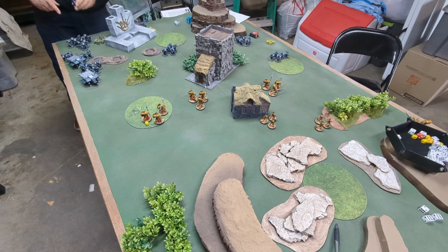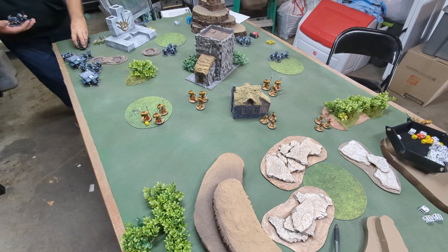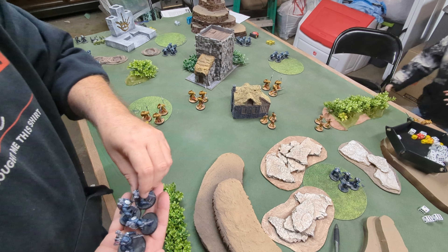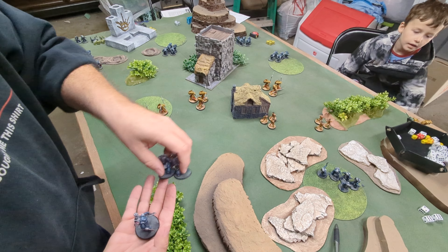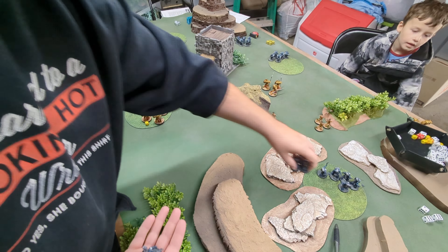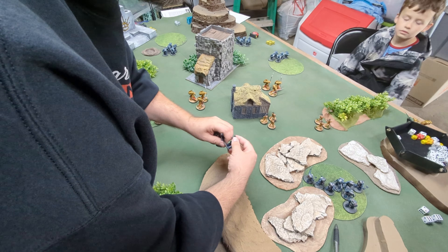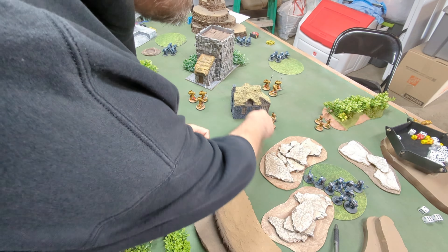My leader is considered part of this unit. We are going to deploy first. Fitz is going to put a bunch of big terminators back here, which is probably a safer place. So you bring your first one in and it will go nine inches away. Then I do my first ambusher and put them back here. The custodians — the terminators — are beefy enough to be their own unit, so you've got three ambushes there.